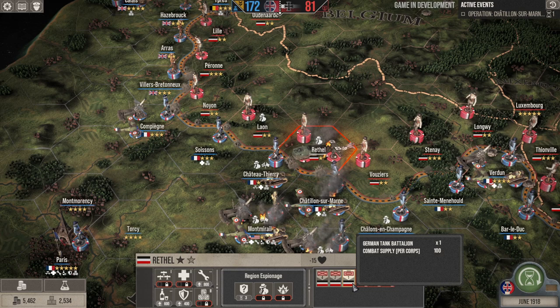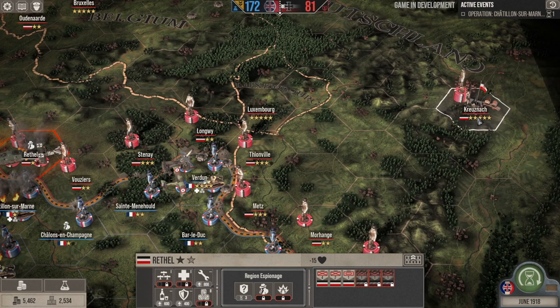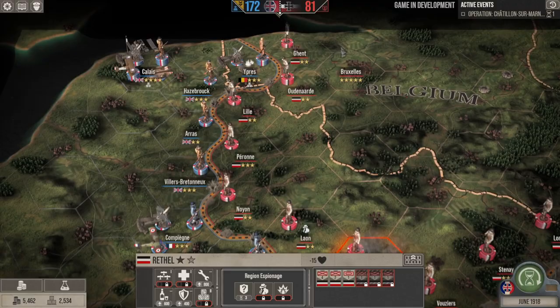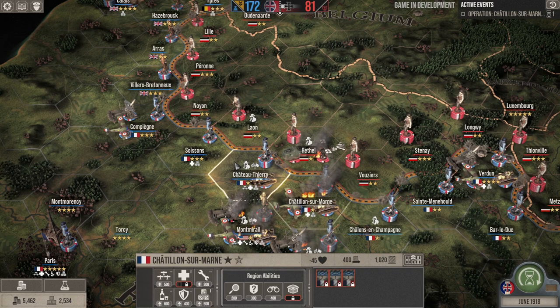The objective is Koblenz over to the right. Some enemy units are on cooldown because they fought previously. Attacking Rethel would create a bit of a salient, though it is a one-star hex so we could theoretically break through the German line there. Maybe I shouldn't have moved those troops to the right flank — I could have used them to support this attack.